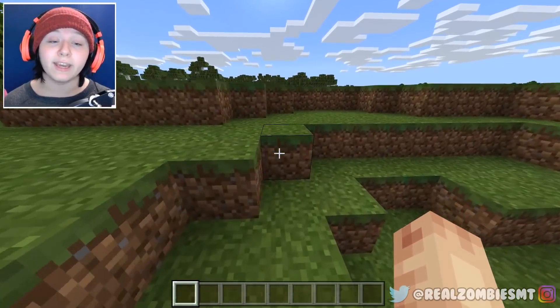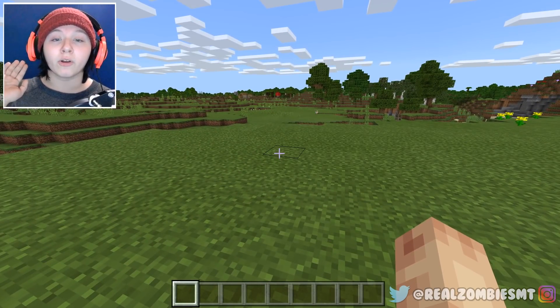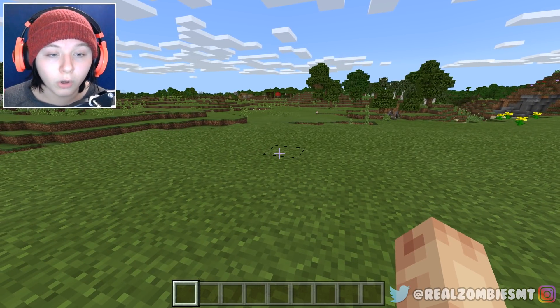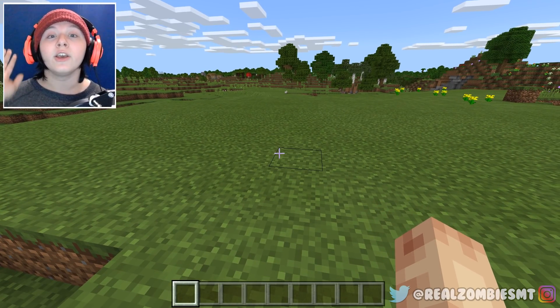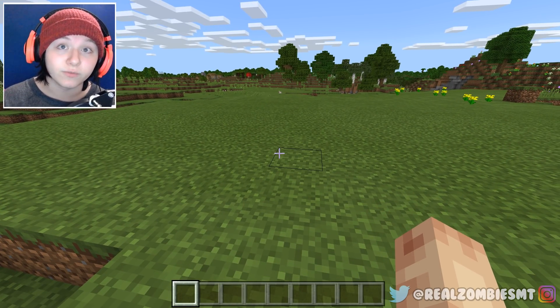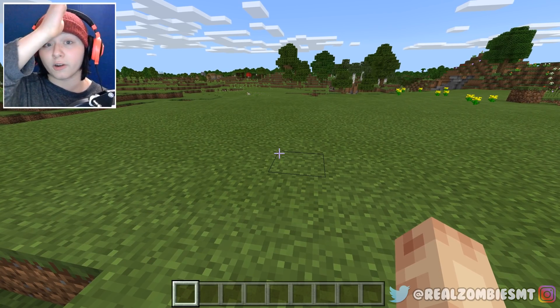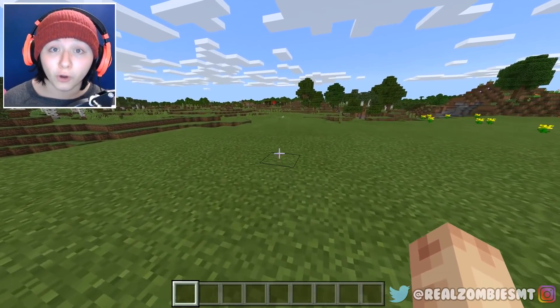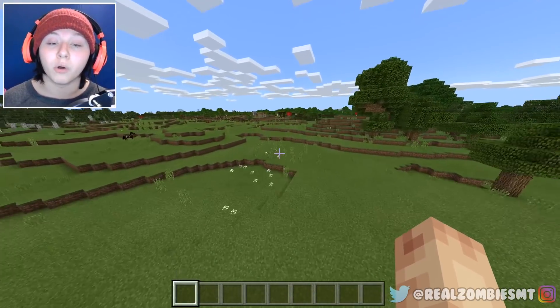Basically in today's video we are going to be making the Bendy and the Ink Machine portal in Minecraft Pocket Edition. We're going to build this portal and at the end we're going to be in the Bendy dimension. If you want to see more Minecraft Pocket Edition portal videos, check out the link in the description and the card on screen for Inferno Cinema - they do Minecraft Pocket Edition videos.